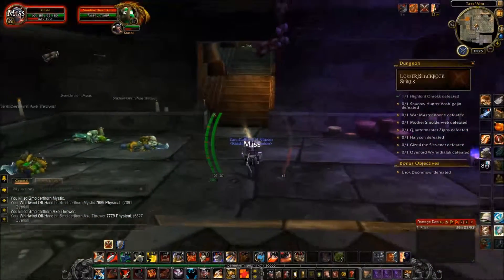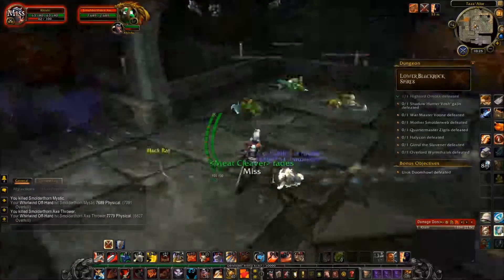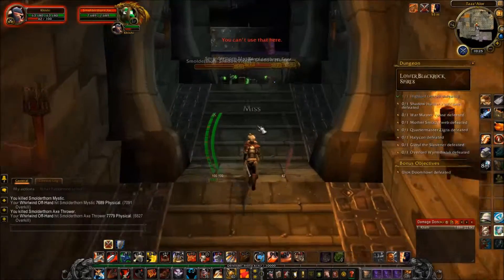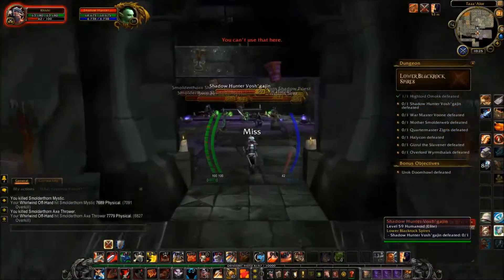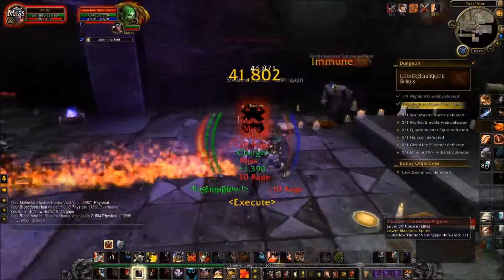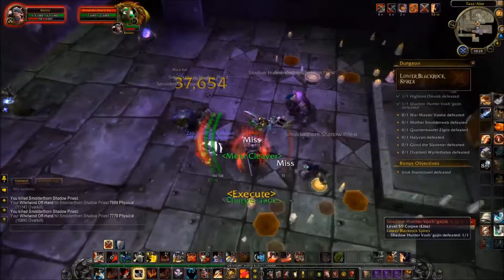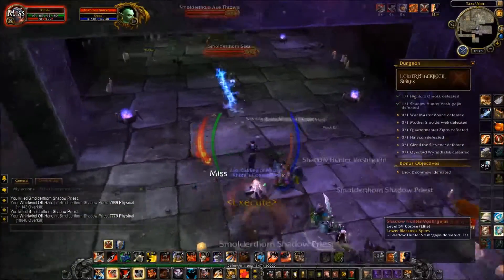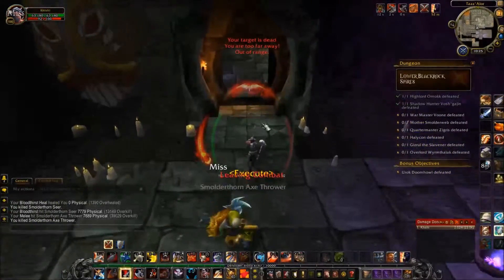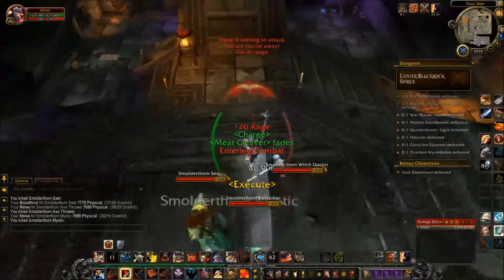So you come in here and go to the doorway on the opposite side of the room from where you entered — not down here, that's where you go next. Up here you'll find Shadowhunter Vosh'Gajin, and some of the trash in the room pulls with her. No loot for me. Back out here and down to the staircase I said not to go down earlier.